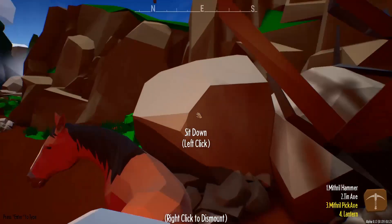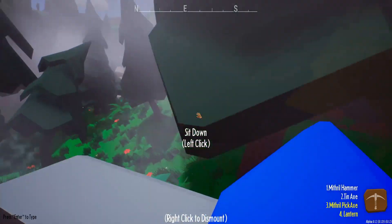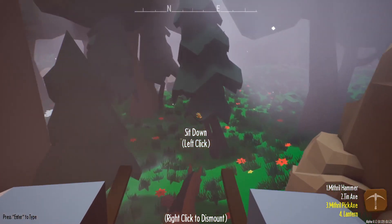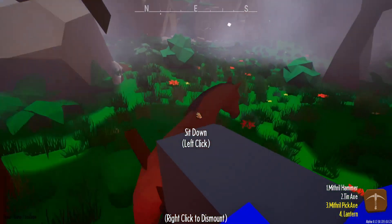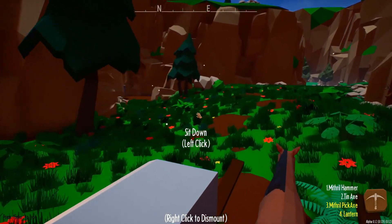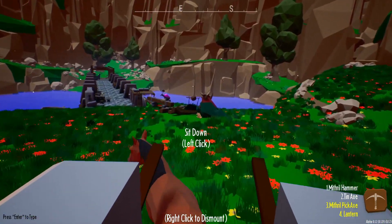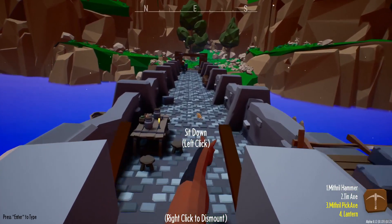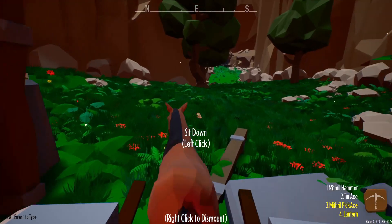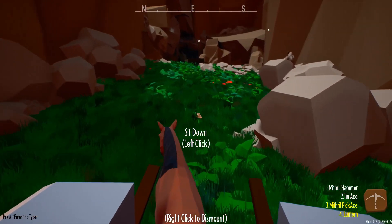Cargo is secure, now let's go and check out the other mine over here. Good, I did secure the cargo — I forgot for a second whether I secured it or not. I wasn't sure if we could run through this part or if we were gonna hit something, but yeah we can. Here is another mine.